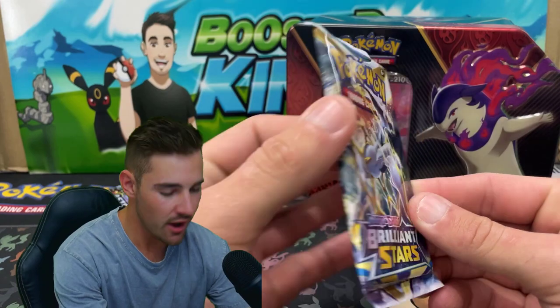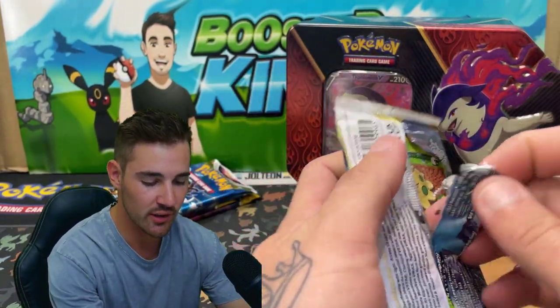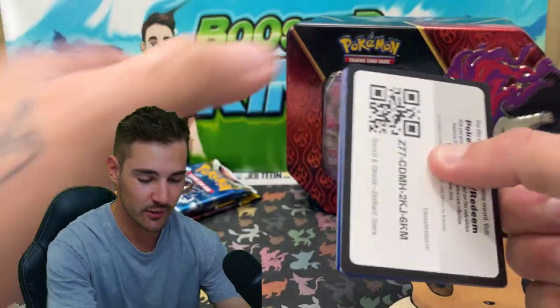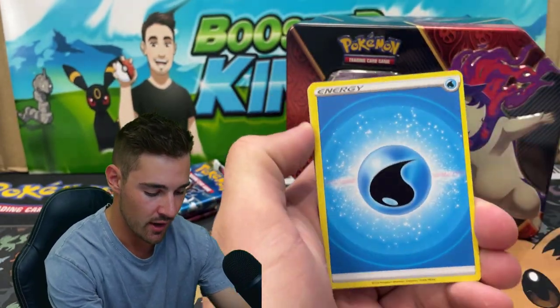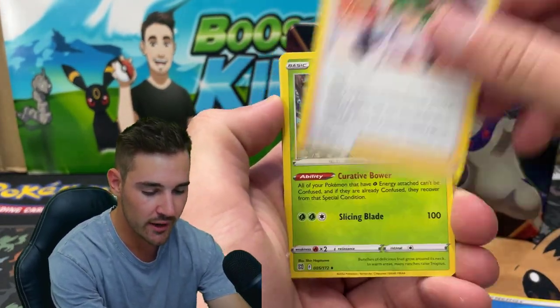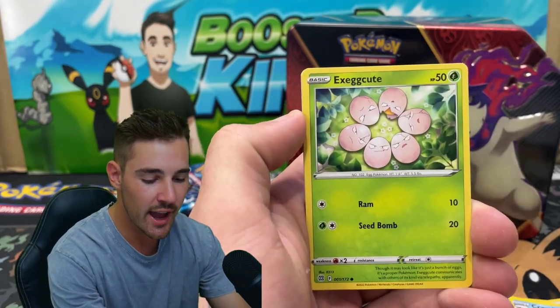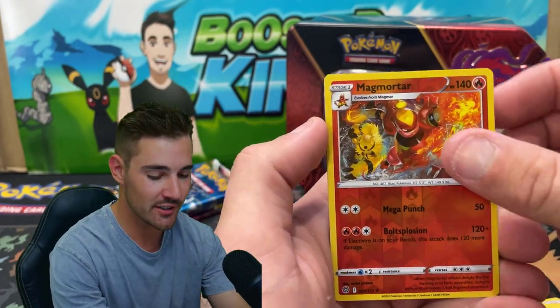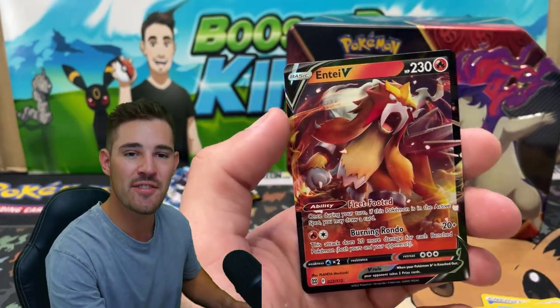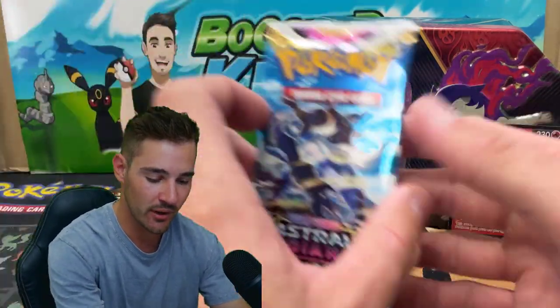Let's start off with Brilliant Stars. I don't know what the chase cards are in this set because I haven't opened up a whole lot of it. We have a Water Energy, a Backup, a Tropius, Crawdon, a Shroomish, Starly, an Exeggcute, Trapinch, Gible, a Magmortar Rare Reverse Holo — let's go! — and a NTV. Very nice. Shout out to Brody. NTV — very nice right there. First pack, magic.